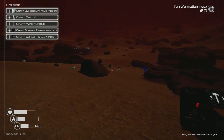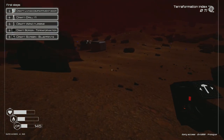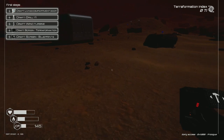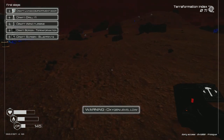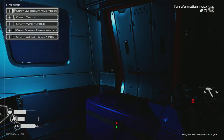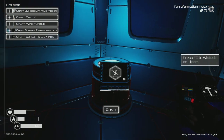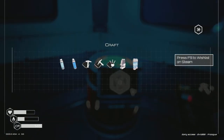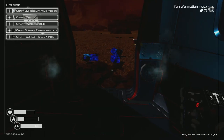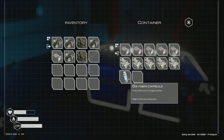It's getting dark and I don't know where I'm going. I need silicon but can't find it — not good. Moving back before I end up dying. I don't know how cold it'll get at night so I need to be careful. The main thing I need to do is craft a door for my living compartment.